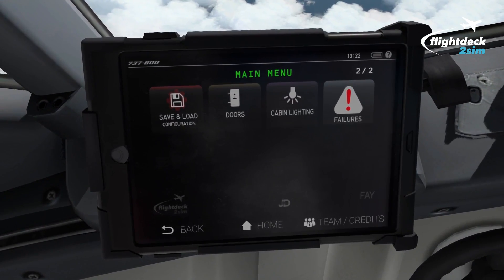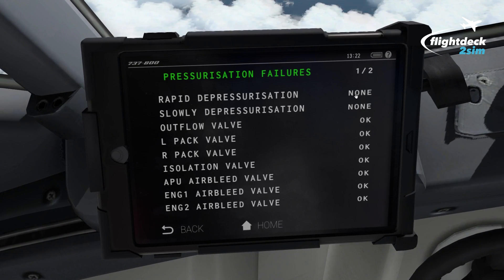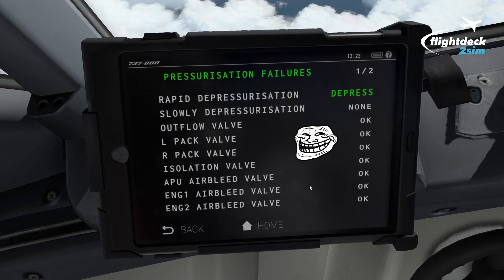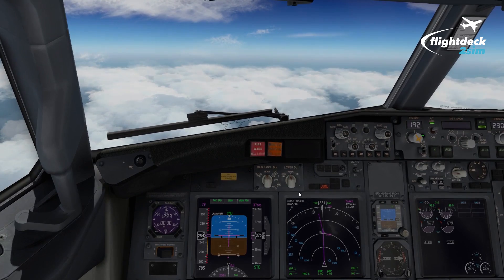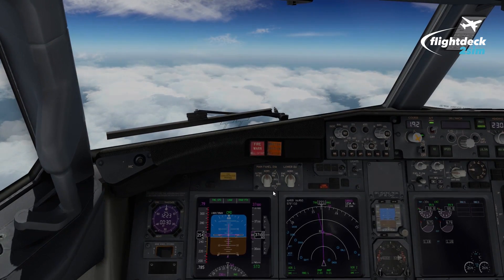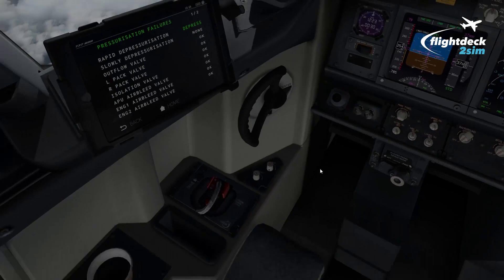So if you ever find yourself in the cockpit of a 737, word of advice: don't press any buttons that say failures, pressurization, and then Rapid Depressurization — because that's what's going to happen. Now immediately you can hear the cabin altitude warning horn go off with the cabin altitude light, and X-Plane 11 is already giving you the effects of hypoxia.